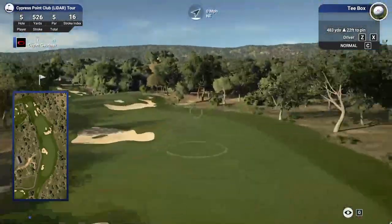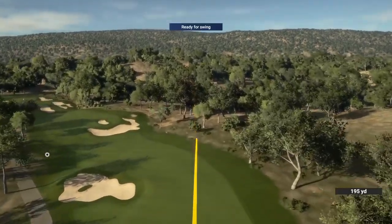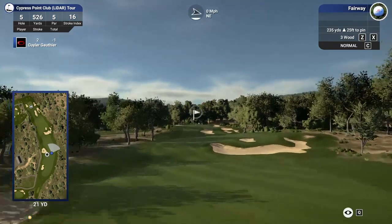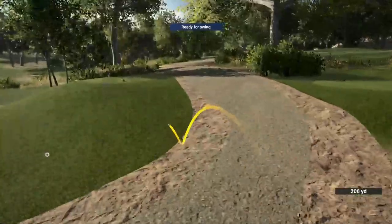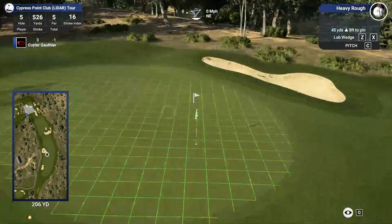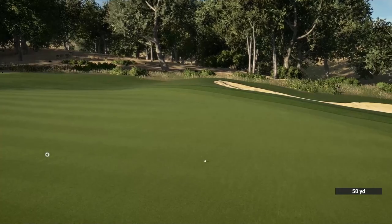Back to back gettable par 5s. Let's turn these two into birdies. Boom, now that's a good drive — right down the pipe. 235 yards left, 25 feet uphill. Turn over for me, stay out of the trees. Tee boxes — we'll take them. Need to thread the needle on this one. This would be clutch if we can get this anywhere on the green. We'll take a putt at birdie from there.